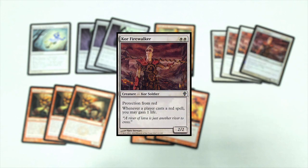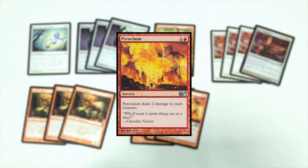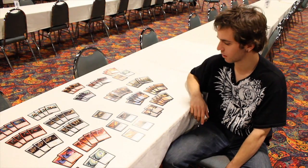Core Firewalker is more for the mirror match and the red decks running around. Tunnel Ignis is more for the mirror match, Kuldotha Red, and Valakut, because everyone wants to take down Valakut. Pyroclasm is for the Vampires matchup, the Elves matchup, and even maybe the mirror if you're trying to gain an edge and slow-play them out.